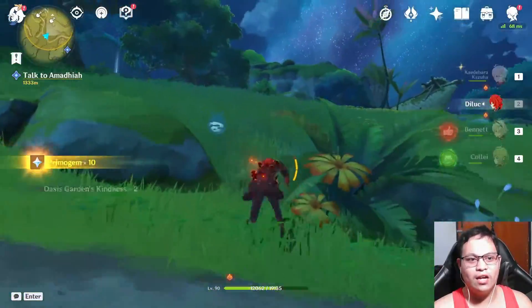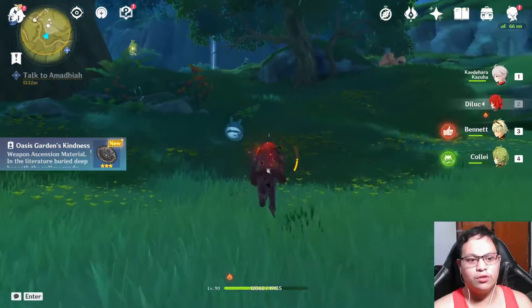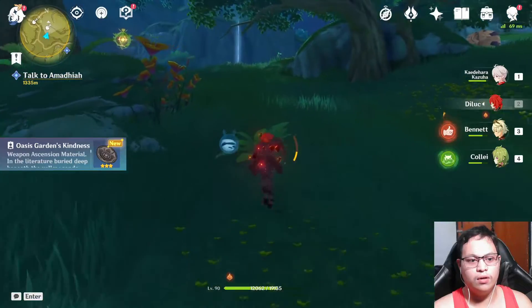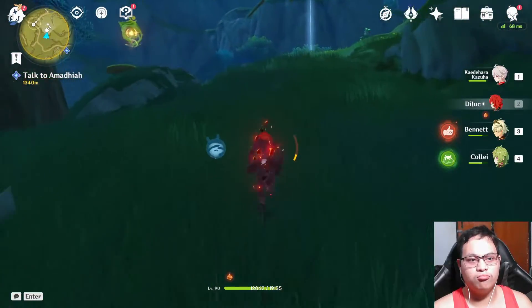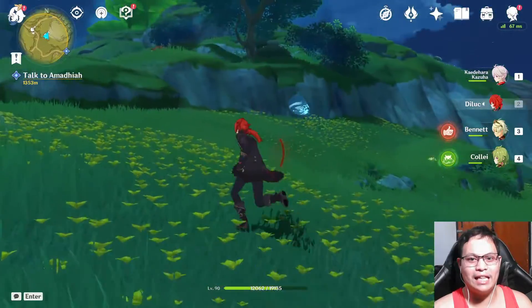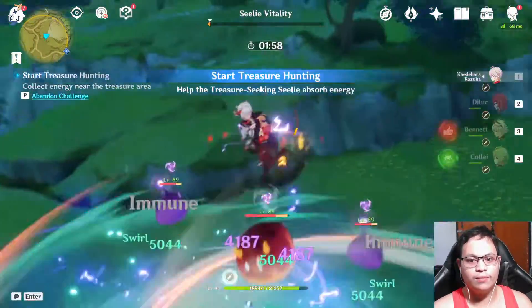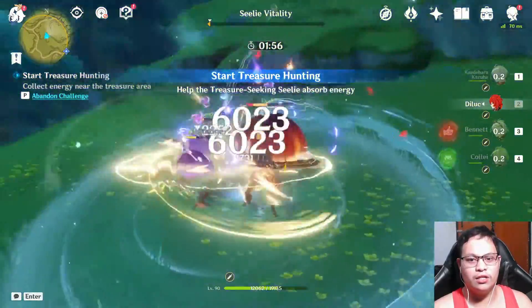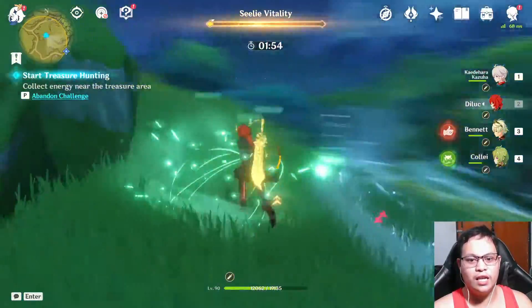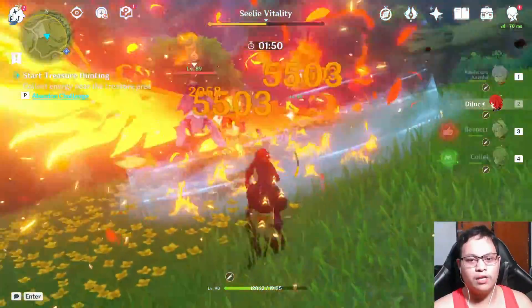That's done — the first digging is done. Now let's go ahead and go to the other treasure available. Oh, I got a material — that's nice. I think that's a weapon ascension material or maybe a talent level-up material, but nonetheless it will help me. So let's go ahead and kill another set of enemies and collect all of the animal particles.